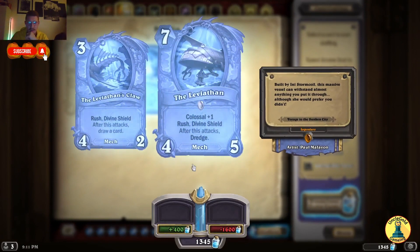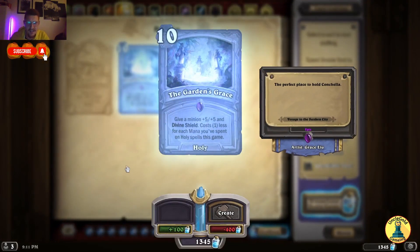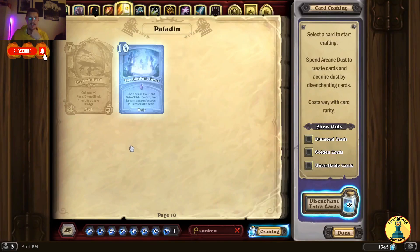The Leviathan — Colossal plus 1, Rush, Divine Shield: after this attacks, Dredge. And Rush, Divine Shield: after this attacks, draw a card. So cool. Garden's Grace — give a minion 5/5 and Divine Shield; costs 1 less for each mana you spent on holy spells this game. A Holy Spell Paladin with mechs — both a Mech Paladin and a Holy Spell Paladin could work.